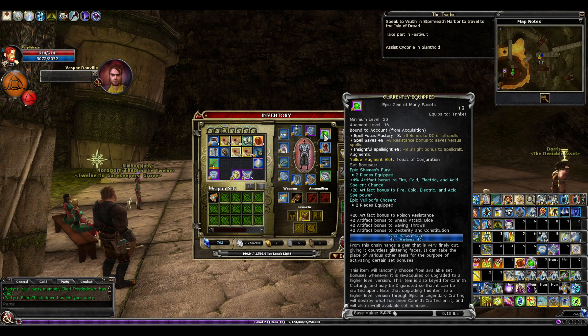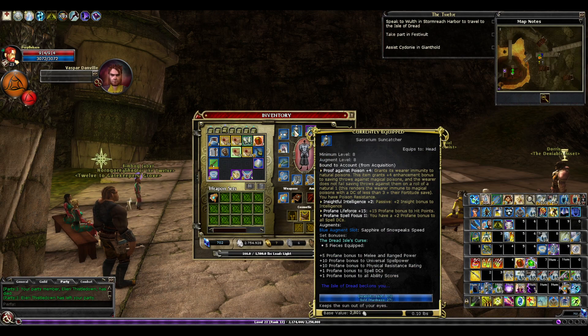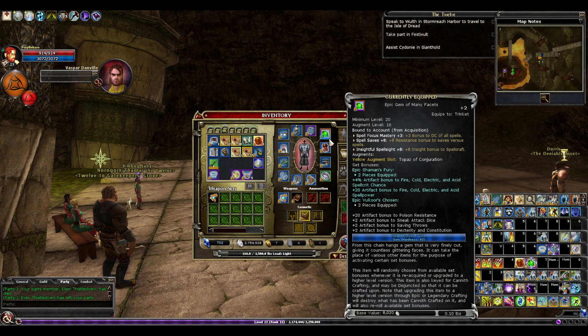Something that general will certainly help most builds. The nicest combination would probably be the elder's set — the Gem of Many Facets plus the elder's cap — but I didn't want to swap out the cap because it's got profane 2 on it, plus the sapphire of snow peak speed, and in the case of this life insightful intelligence, which is nice for our casting stat and DCs. Regarding the Gem of Many Facets — they drop from the Chronoscope raid. You can totally go in there with a legendary character and smash the heroic raid.